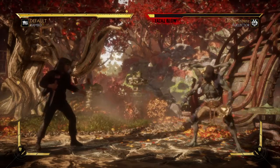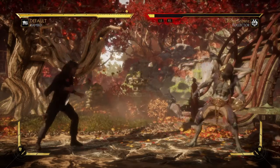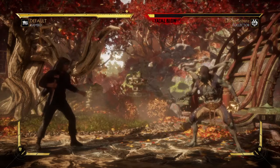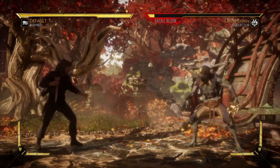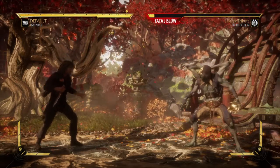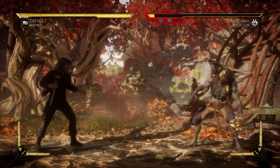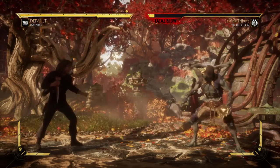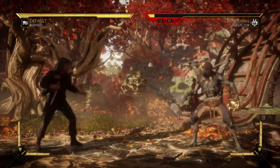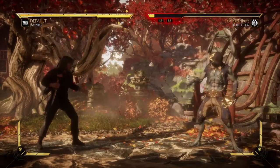Today's brutality is called Target Destroyed, and it is a special move that you need to switch out for the hunting bow, which is the standard move. He has two different versions of this same motion. In order to do the artillery strike, you need to perform back, forward, 2 — that's back, forward, triangle on PlayStation or back, forward, Y on Xbox.